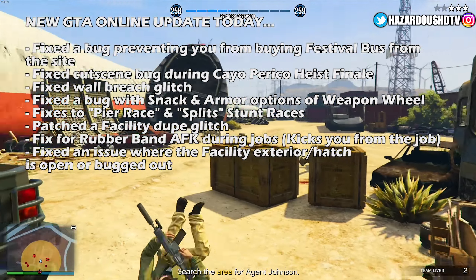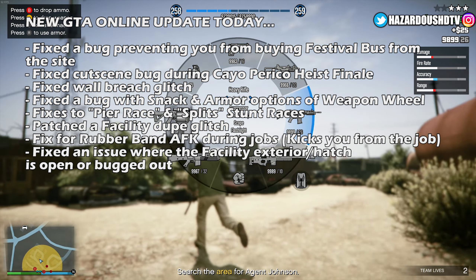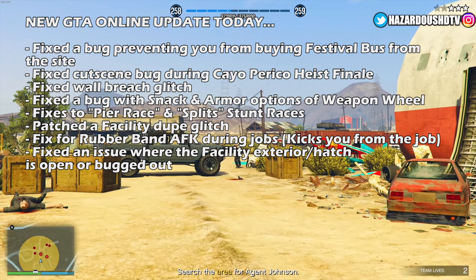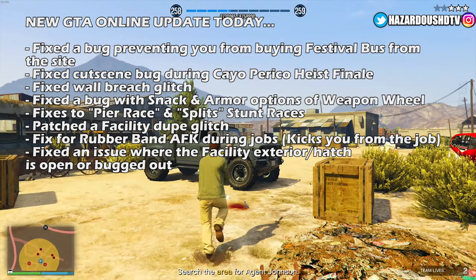Rockstar patched a facility duplication glitch and fixed rubber-band AFK-ing during jobs — basically, if you try to AFK for money in-game, you're going to get kicked from whatever adversary mode or race you're in. Rockstar also fixed an issue where the facility exterior hatch is open and bugged out.